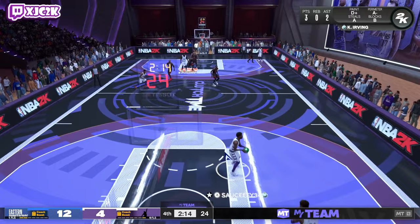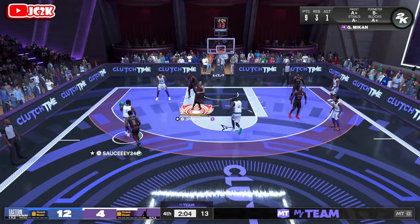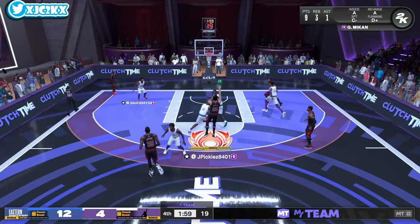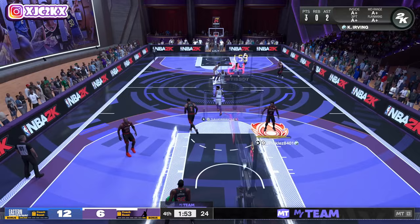That HOF drop stepper is looking pretty cheesy right now, not going to lie. He is kind of dogging some of these bigs out — Shawn Kemp doesn't seem like he can really hold him too well. Nine points, three rebounds, and one assist for George Mikan in three minutes of gameplay. He is holding up really well, and defensively not feeling like too much of a liability at all.